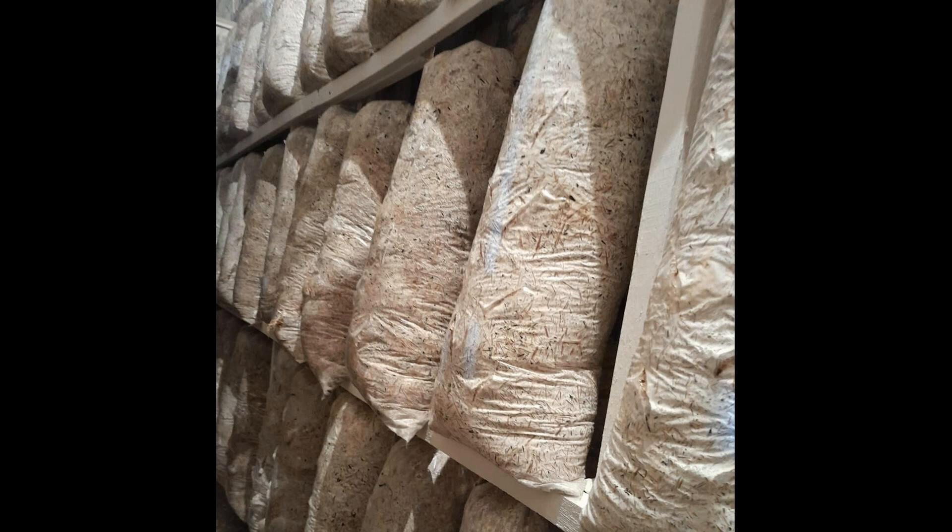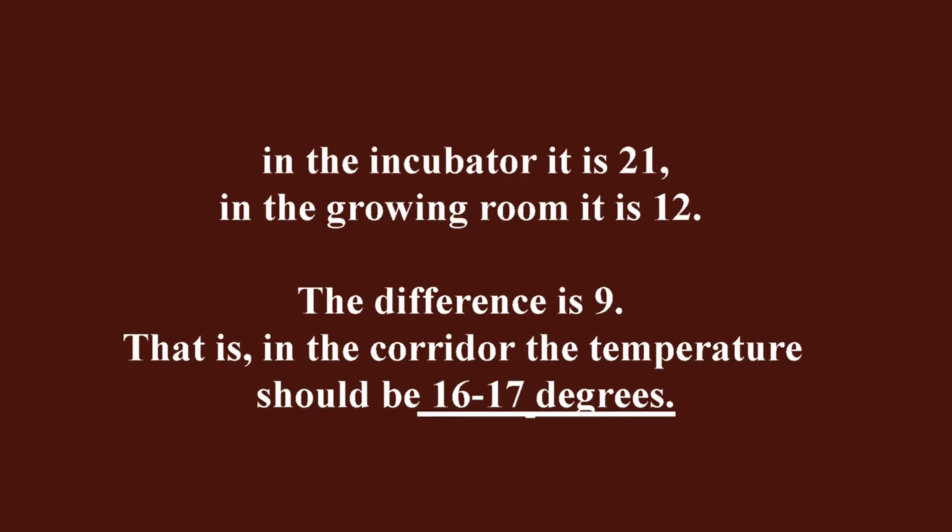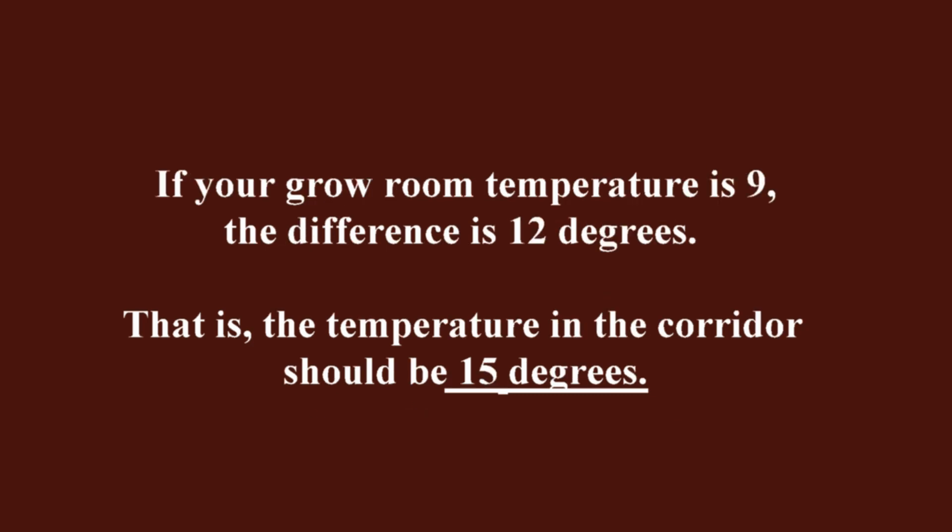What temperature should be in this corridor? You calculate it this way: take the difference between the temperature of the incubator and the growing room and divide by 2. For example, in the incubator it is 21°C, in the growing room it is 12°C. The difference is 9, so in the corridor the temperature should be 16 to 17 degrees. If your grow room temperature is 9°C, the difference is 12 degrees, so the temperature in the corridor should be 15 degrees.